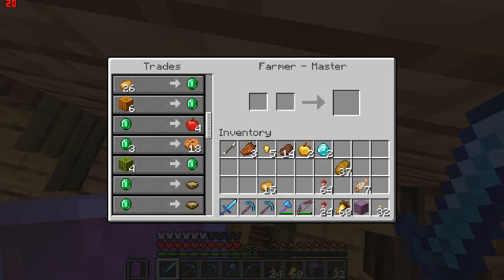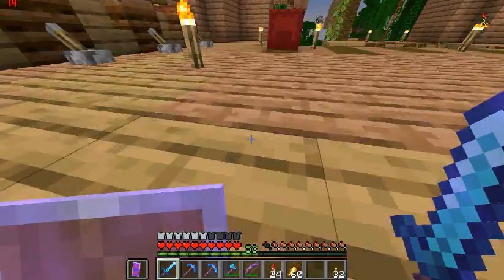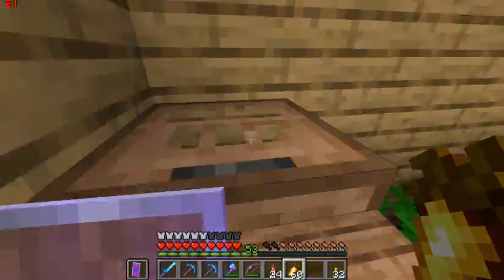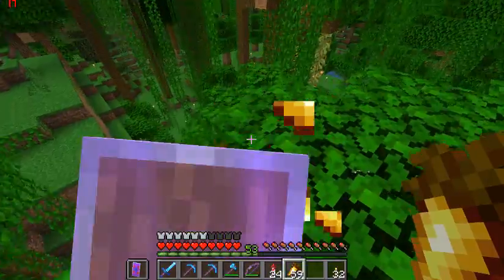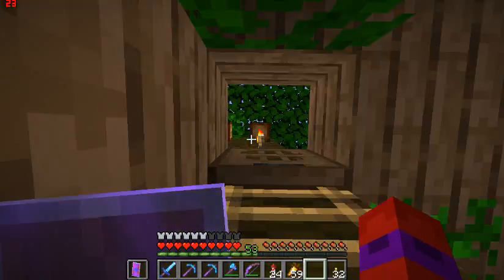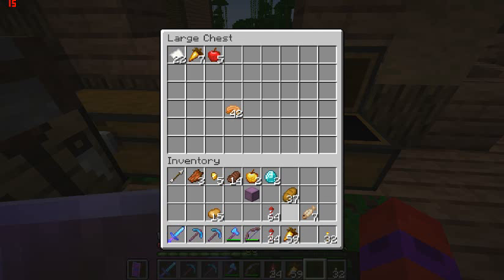I just need to zombify this guy, but I don't really have the potions for it at the moment. Anywho, welcome everyone to another episode on the Globecraft Season 6 server, where I've been able to get a lot more golden carrots. With help from Chesh, I've been able to properly stock my gold and carrot supply — it's far more than just a couple of bits at this point.